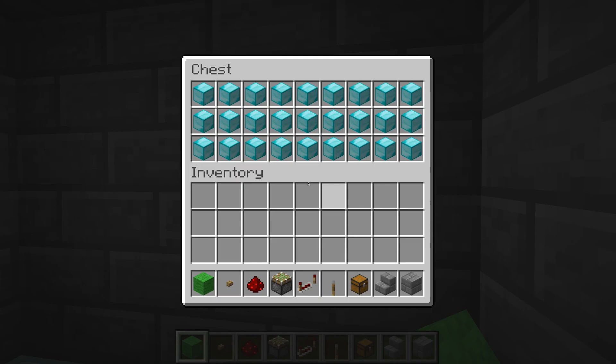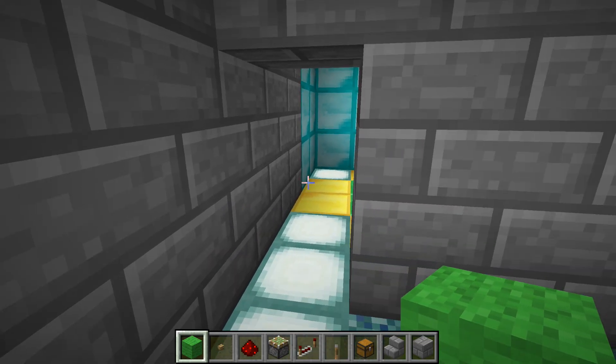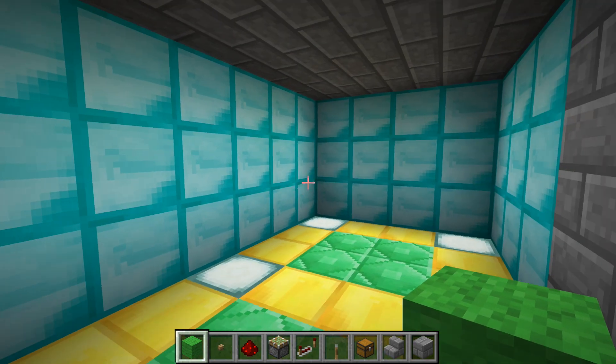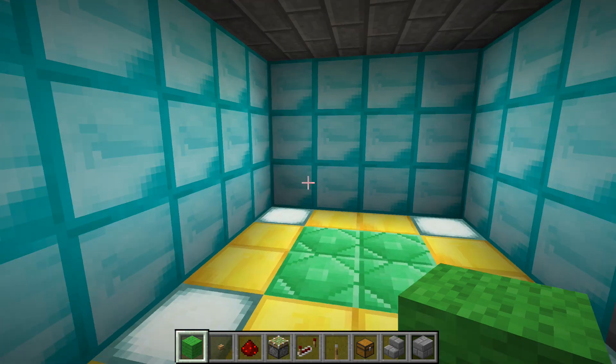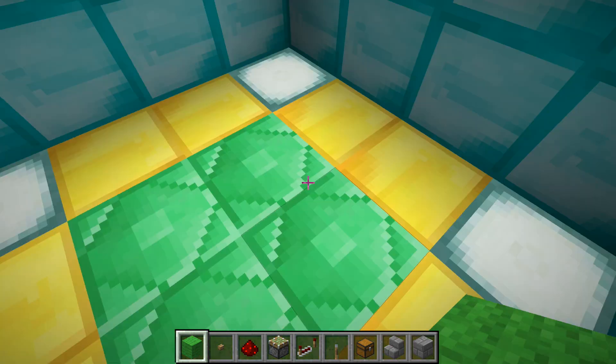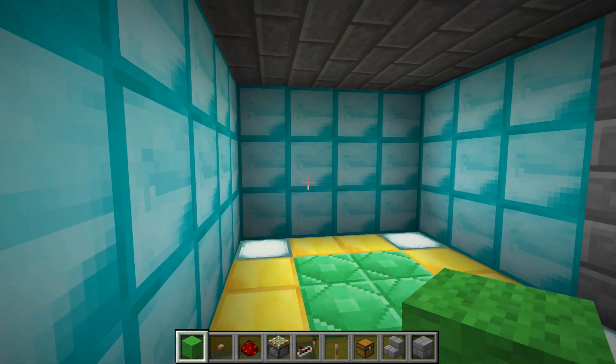Now if I click through here, look at that — I have a hidden chest with blocks of diamond inside. And secret passage entered — we have diamonds! Diamonds for days, so many diamonds, so many emeralds, so much gold. So this is the hidden room trick. Let me go ahead and take a quick cut, and I'll join you guys on the other side of this wall and we'll explore exactly how this works.